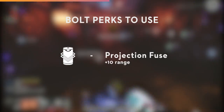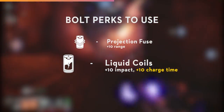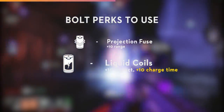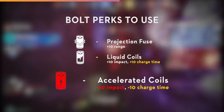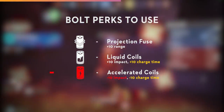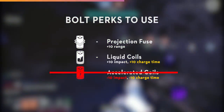For bolt perks, the absolute best one is Projection Fuse, which boosts your range by 10. Liquid Coils is a great shout as well because it boosts impact by 10 at the expense of charge time, but not by much. Under no circumstance do you want to use Accelerated Coils, as it lowers your impact in favour of charge time. Charge time can be mitigated by the masterwork and certain other perks, but you do not want to make your gun worse from a neutral state.